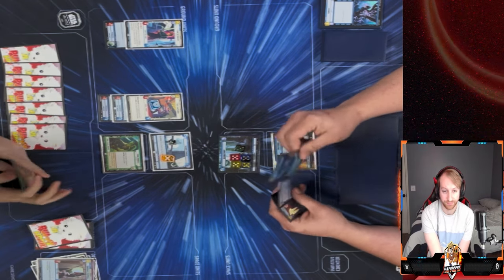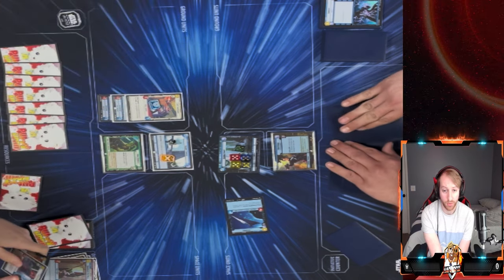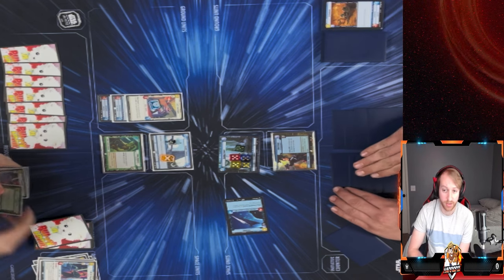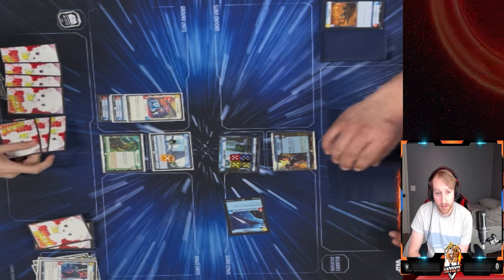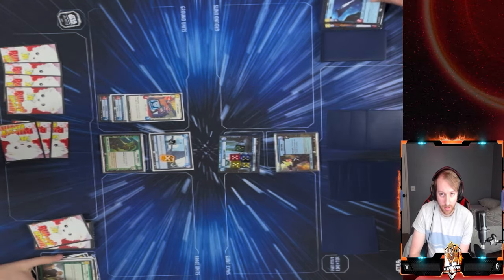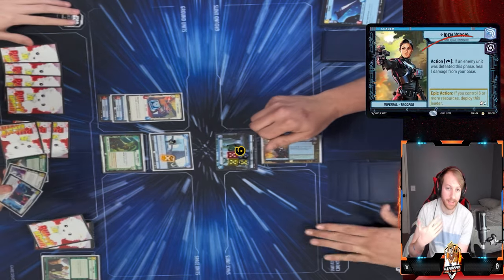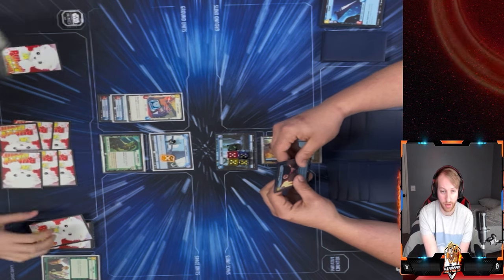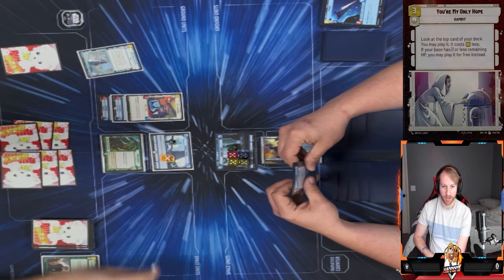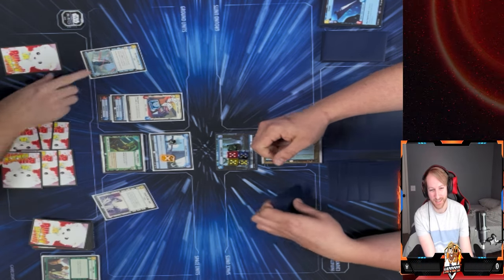We're in a stall fest. He plays the Avenger and takes out my Luke. I play Strike True and deal damage, taking out the Avenger. He heals one. I grab the initiative because I don't want him to play another threat. I forgot to actually put the card down — he's like 'how are you doing that?' I was like 'oh wait, here we go — You're My Only Hope.'